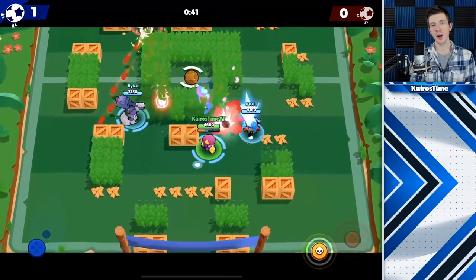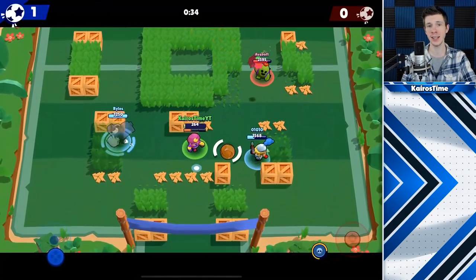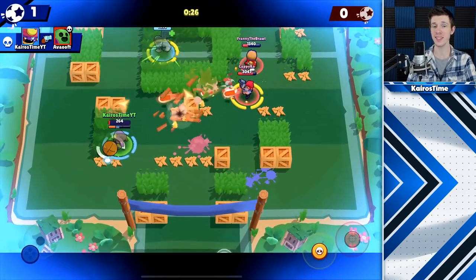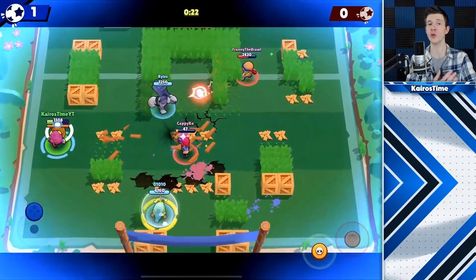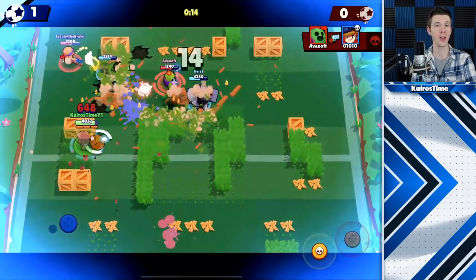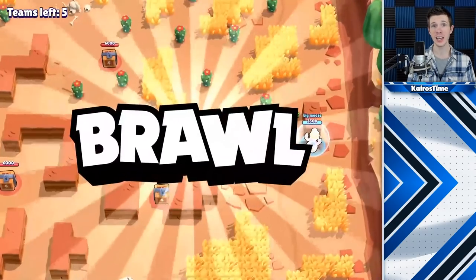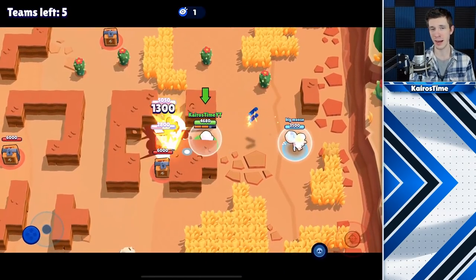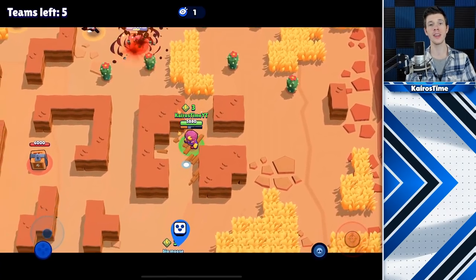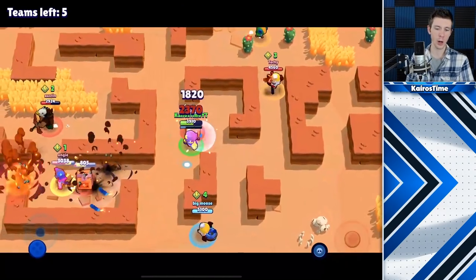Now let's talk about some tips to playing against Gene. The best brawlers to play against Gene are assassins like Leon, Mortis, and Daryl, who can quickly take Gene out even if they end up getting pulled in. Also tanks like Bull and El Primo, who have too much HP for Gene to handle because of his low DPS. Also throwers like Barley and Dynamike, who can attack from a distance without getting taken out — though if you are a thrower, stay behind your wall because Gene does a great job countering you if he can pull you close. If you are a long range brawler like Rico, Piper, or Brock, absolutely keep your distance. Gene beats long range brawlers at close range since they tend to be squishy, but loses the long range fight due to his low damage. Only the longest range brawlers are actually better at fighting Gene from a distance. For brawlers like Nita, Colt, Bo, Poco, Penny, Spike, and Crow, it's definitely going to come down to skill.